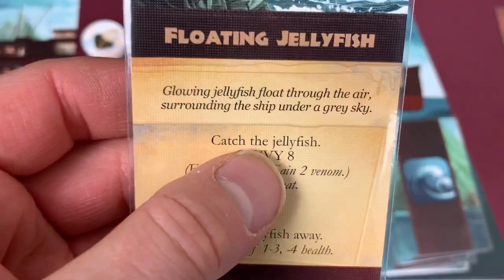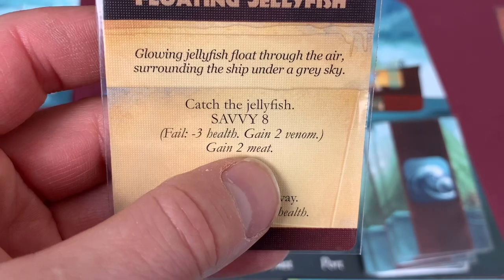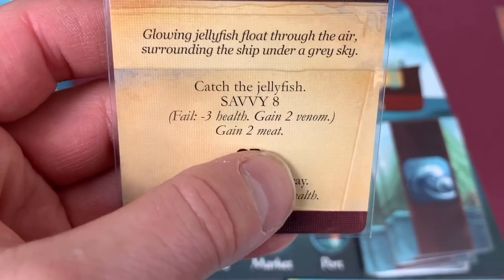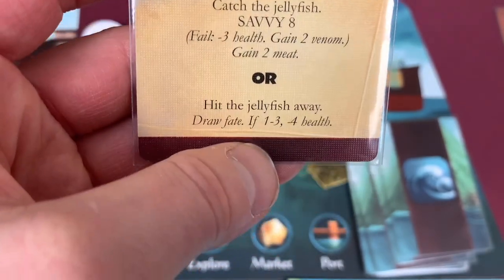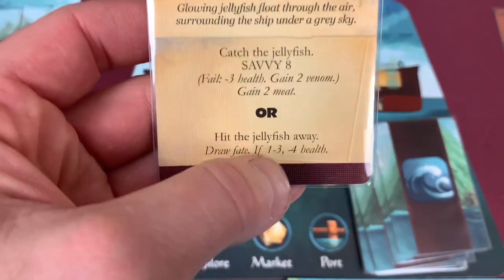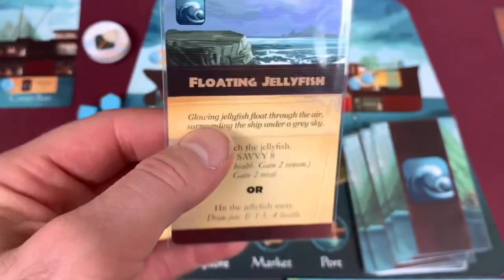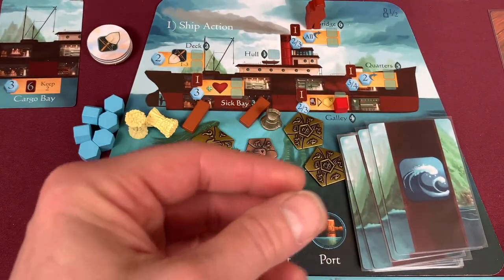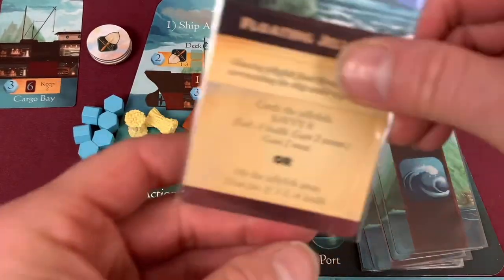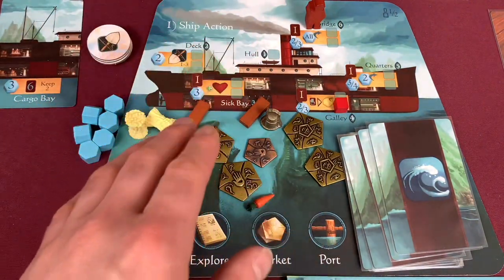We have found floating jellyfish. Glowing jellyfish float through the air surrounding the ship under a gray sky. Our options are: catch a jellyfish with a Savvy eight to gain two venom, or hit the jellyfish away by drawing fate - on a one to three, negative four health. I'm going to hit them away because I don't want the venom and don't feel like doing a Savvy eight. We got a four, so nothing happens to us. I'm a big fan of nothing happening to us.